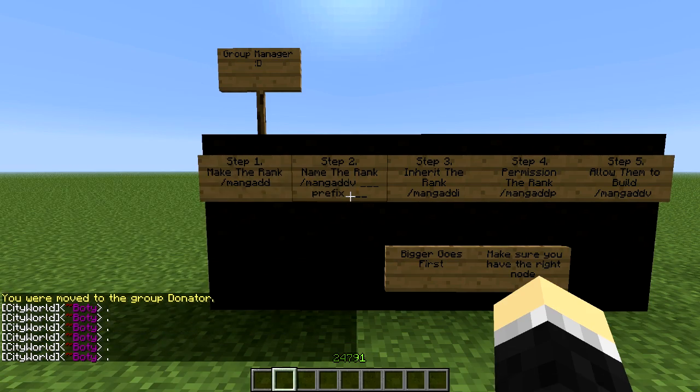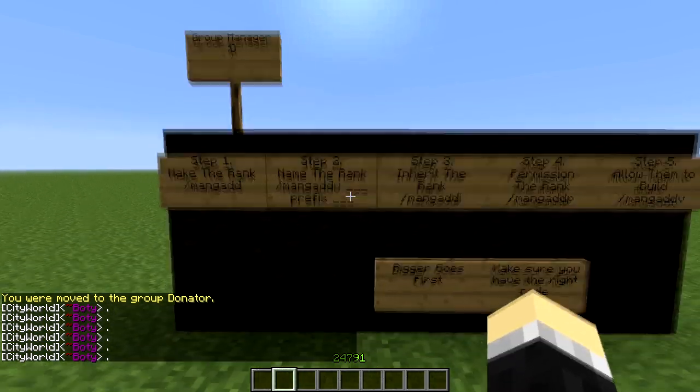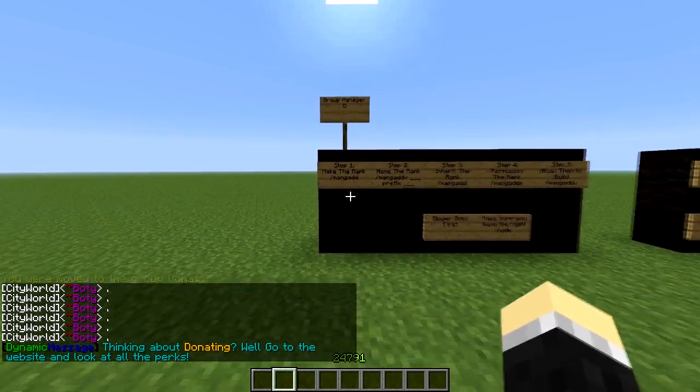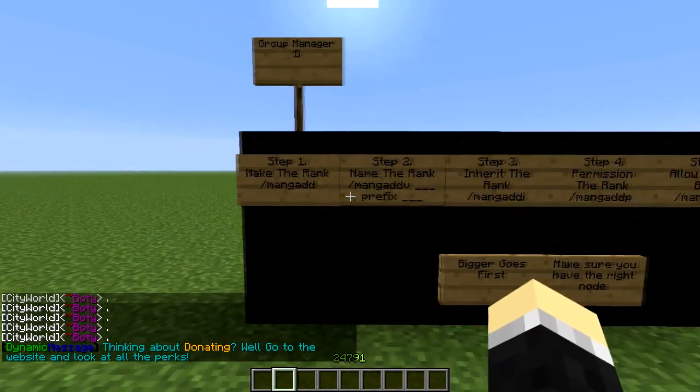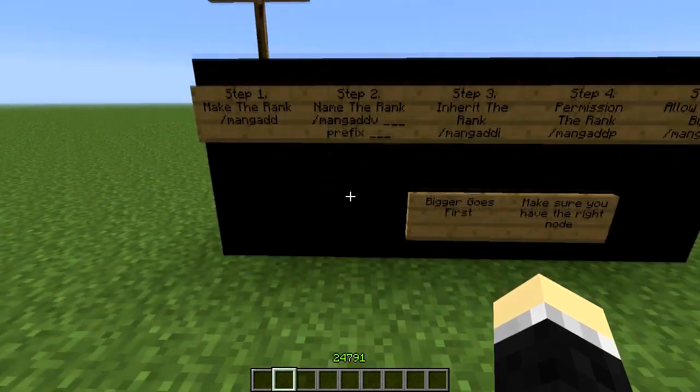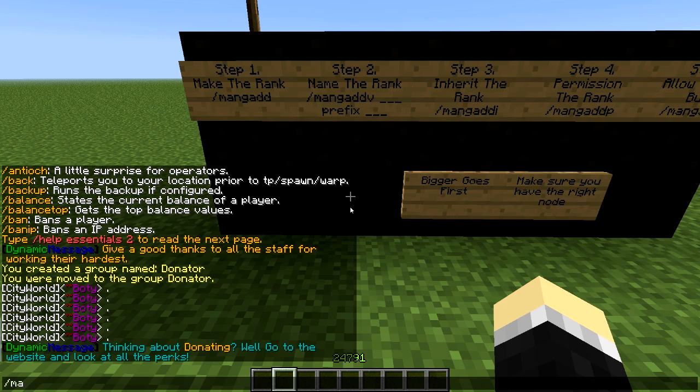I don't have a prefix, do I? City World is my Multiverse, telling me where I am. Okay, now we want to name the rank. So let me just let you guys see it some more. Manjadd the rank name 'donator', prefix — because you always want a prefix.